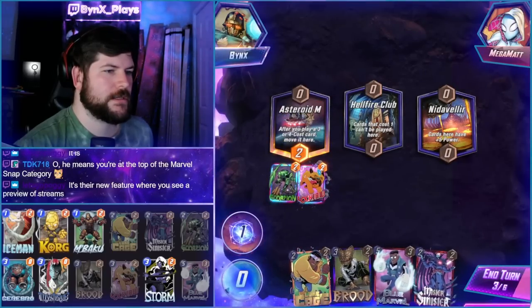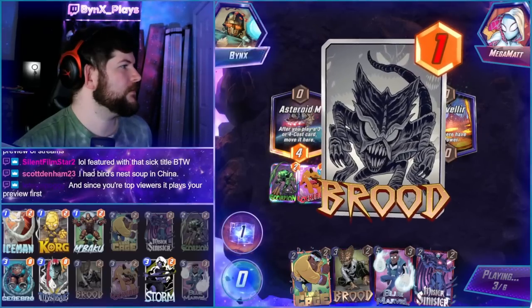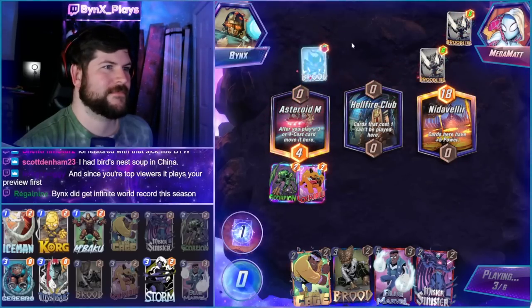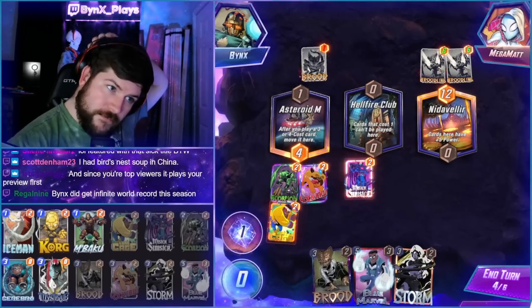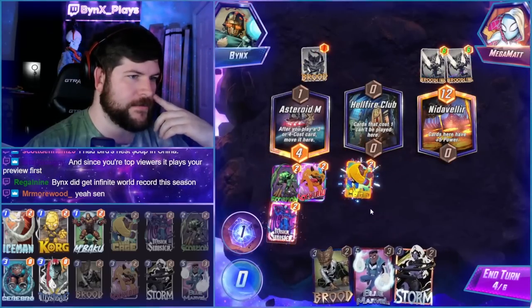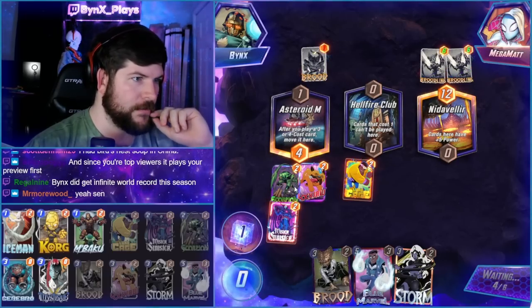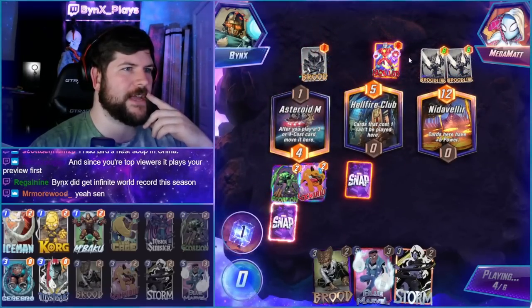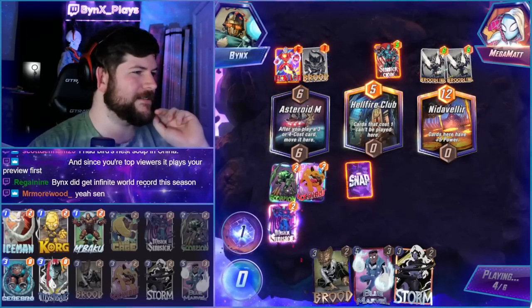We'll go Lockjaw into Sinister, and then figure it out from there. And then what's cool, we can do Blue Marvel into Storm Brood to finish it, which is pretty strong. We do have to hope to get a Cerebro here, because we're in a bit of trouble without Cerebro. Are they trying to do the Iron Lad Brood thing? They are trying to do the Iron Lad Brood thing. They are indeed trying to do the Iron Lad Brood thing.